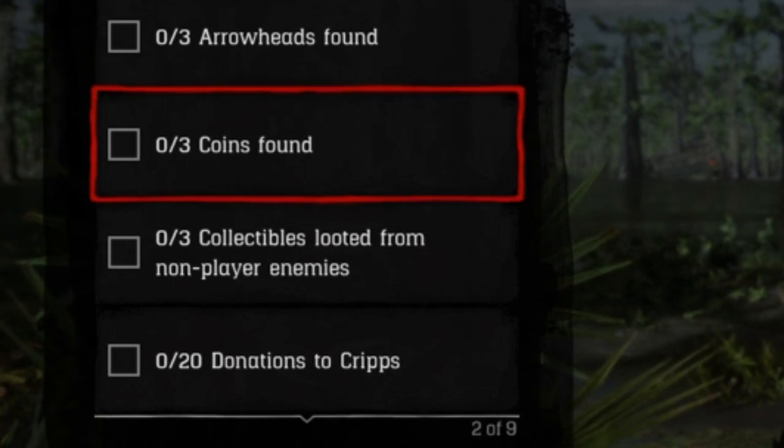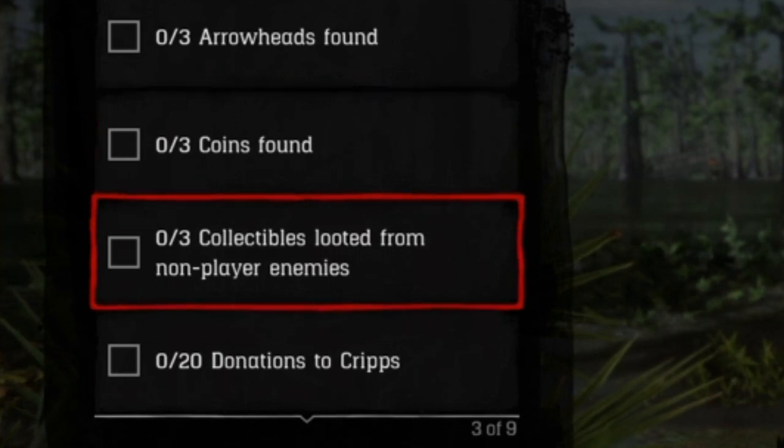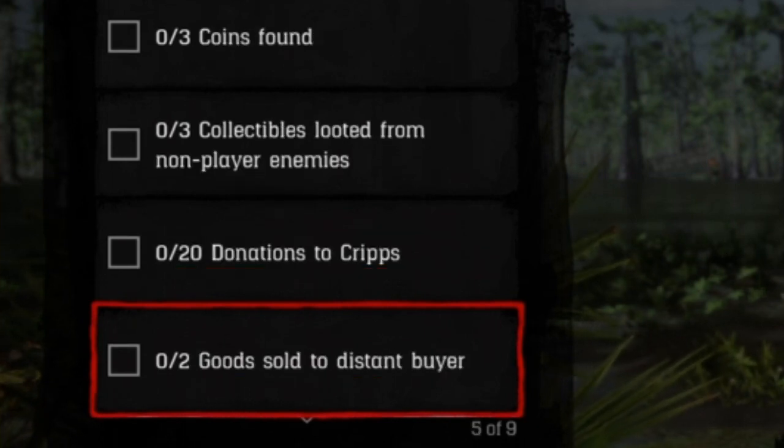Find three arrowheads. Find three coins. Three collectibles looted from non-player enemies. 20 donations to camp. For flight feathers, you get 20 of those — just donate those.